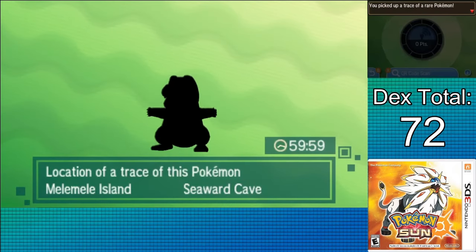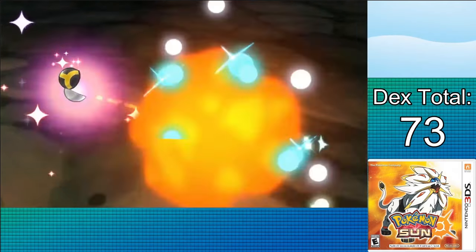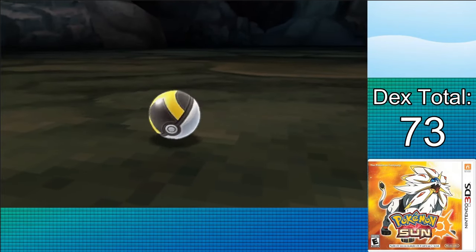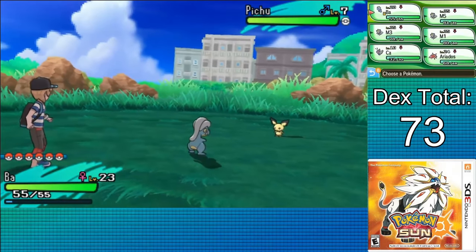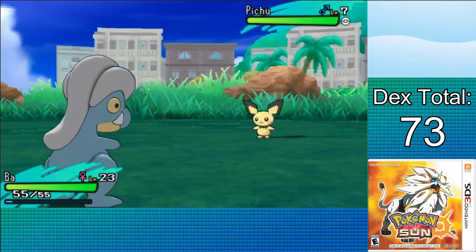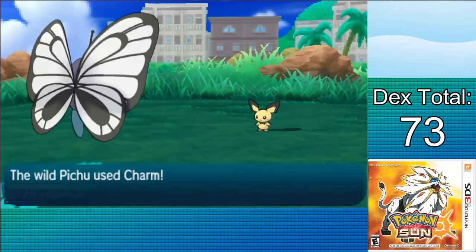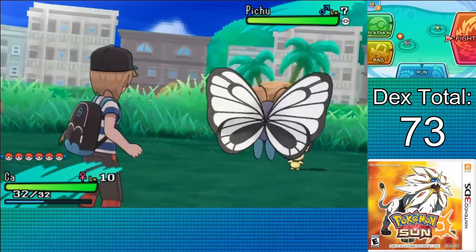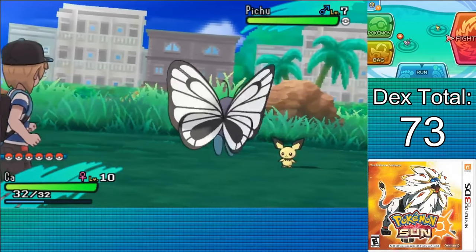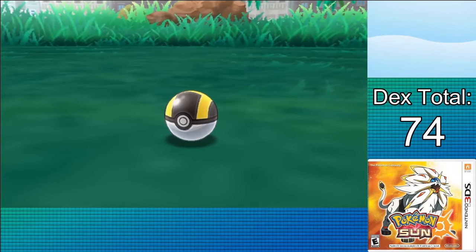The last area I can access is Seaward Cave — no new regular encounters, but Island Scan yields Totodile on Mondays. However, I've also got to revisit Hau'oli City: I need to SOS chain Pichu until I find Happiny, which has a 50% chance of holding an Oval Stone — the only way I can evolve it in this section. I pulled Butterfree out of the PC to boost that chance to 60%, and fortunately the first one I caught did have the item.